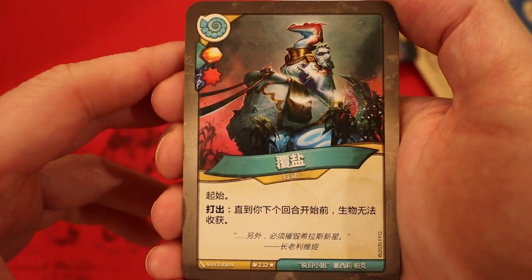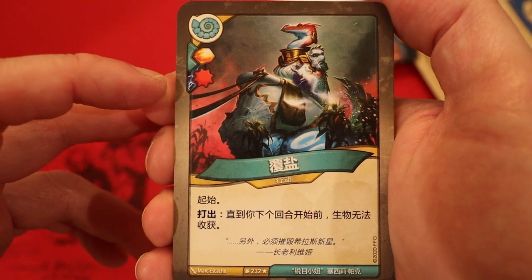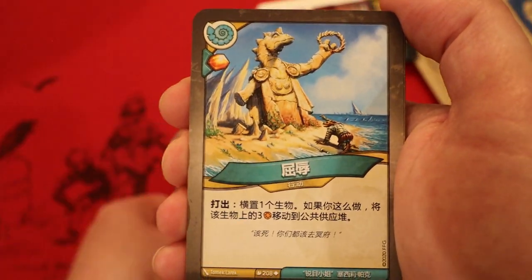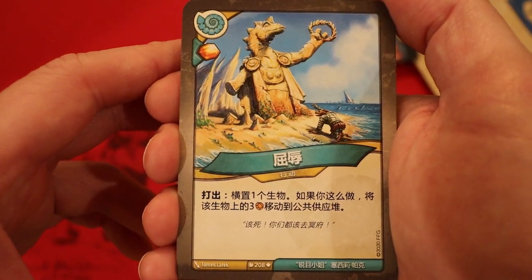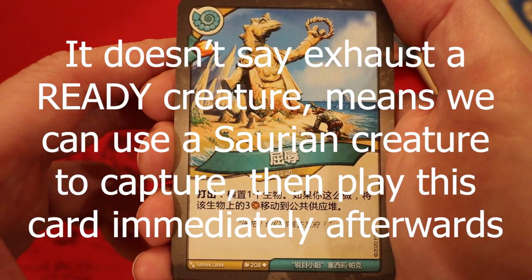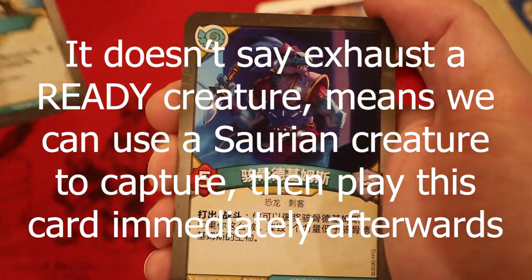Now we're on to Saurian. So Salt - Aember, and it's enhanced with a damage pip. Alpha: until the start of your next turn, creatures cannot reap. First brand new Saurian card - Humble: Aember, whenever you play it, exhaust the creature; if you do, move three Aember from that creature to the common supply. Wow, that's a pretty cool effect.